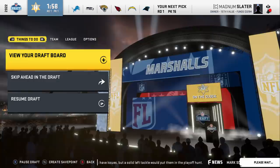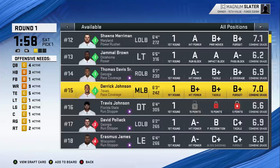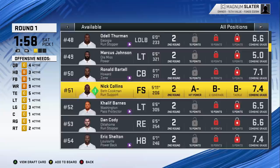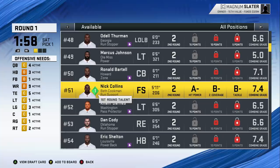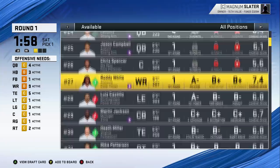The rules we established in the last draft worked out well. Essentially we have to draft a player in the round they're projected — I can't just go in the second round and grab Nick Collins. We see him as a first round true talent, and if I need a free safety I might as well just overdraft him — but I can't do that. That's going to prevent us from getting an overpowered draft.